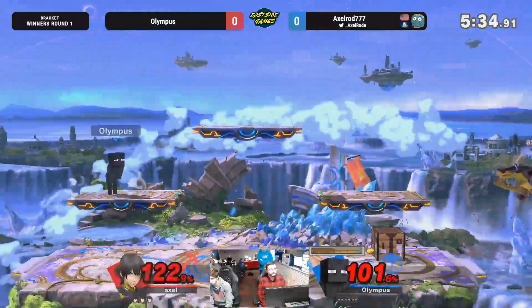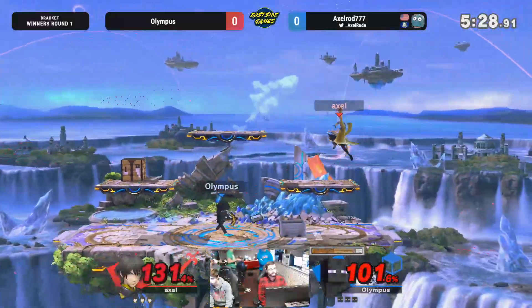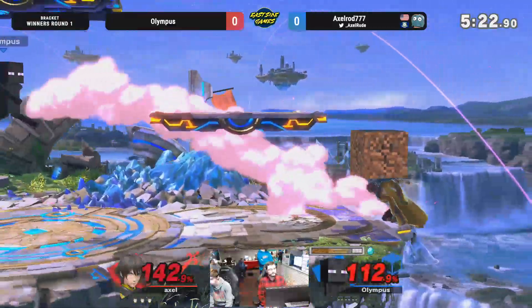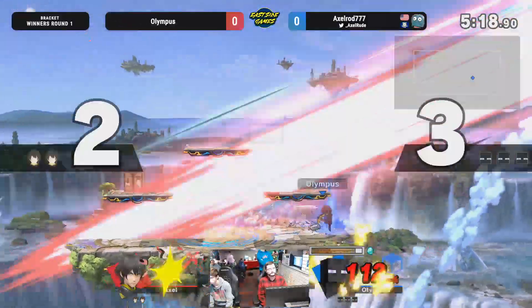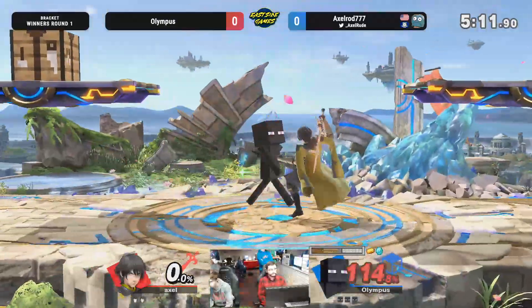Oh my god, taking his head right off. Players trying to find an opening here to take the stock. Mixing up the recovery — nice fair from ledge. Let's see if we can craft gold on the table. Having gold is a huge benefit right here, having that frame advantage. Putting up the wall, trying to catch a ledge get up. Beautiful coverage there with the anvil drop. Olympus taking the first stock, stacked with a diamond and gold also — resources on deck.